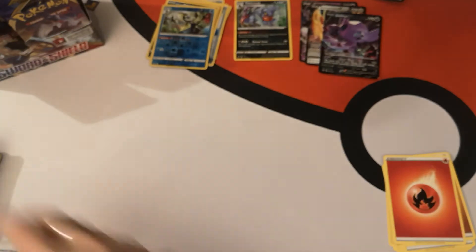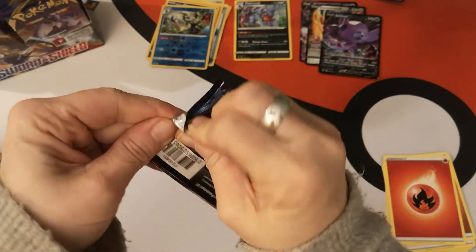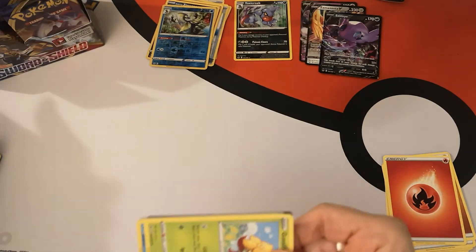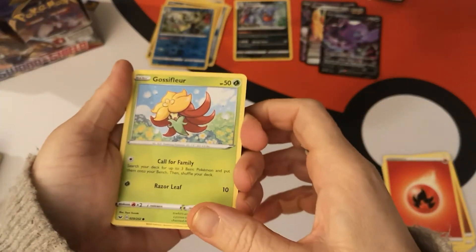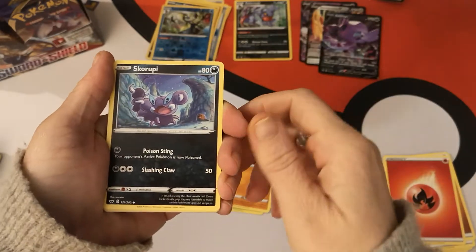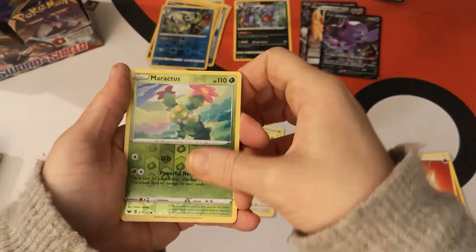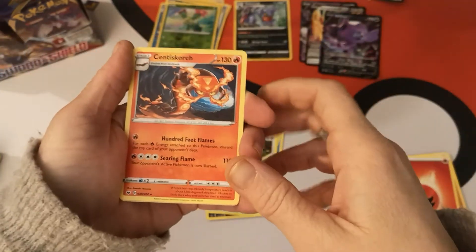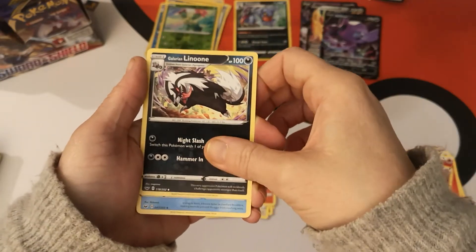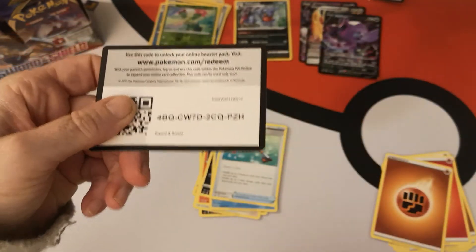Next pack: we have a Gossifleur, Goldeen, Diglett, Scorbunny, Hoothoot. Reverse Holo Maractus and a regular rare Centiskorch. Fighting Energy, Galarian Linoone, Seaking, Ordinary Rod, and there is your code card.